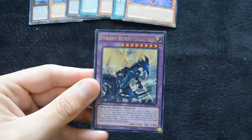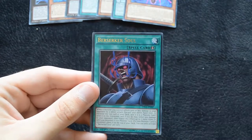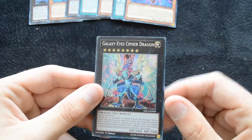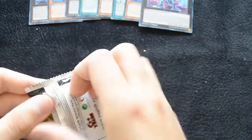Then a Special Schedule, Tyrant Burst Dragon, the Seal of Orichalcos, a Berserker Soul, and a Galaxy Eyes Cipher Dragon — which is a very good new Rank 8 monster. It's essentially Rank 8 Big Eye.